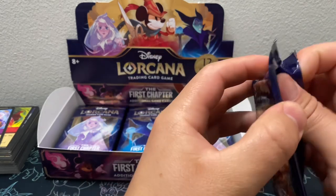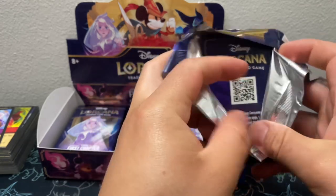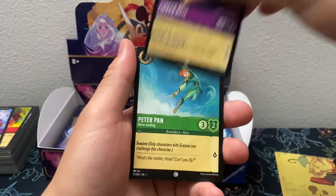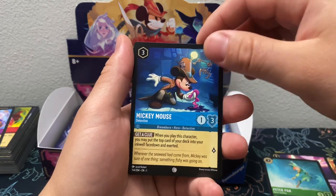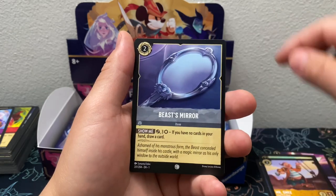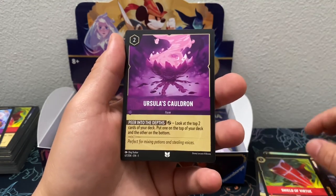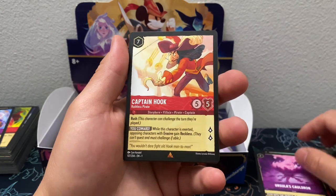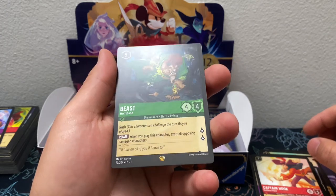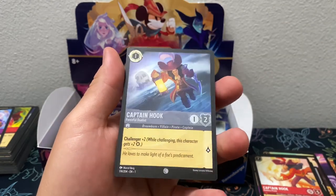Alright, moving right along — got the Mickey pack. Tinker Bell, Peter Pan, Mickey Mouse, Mr. Smee, Beast Mirror, Frying Pan, Shield of Virtue, Ursula's Cauldron, Captain Hook. Ooh, a second Legendary — Beast! And a Common Captain Hook.